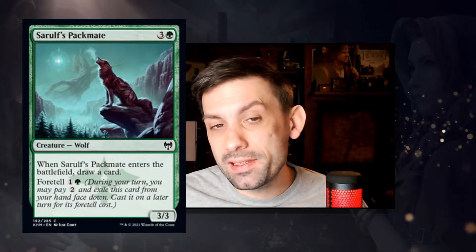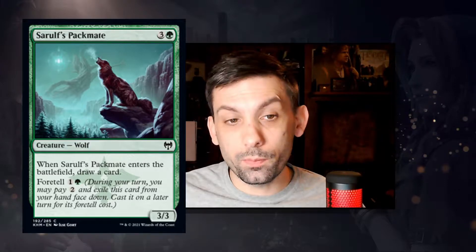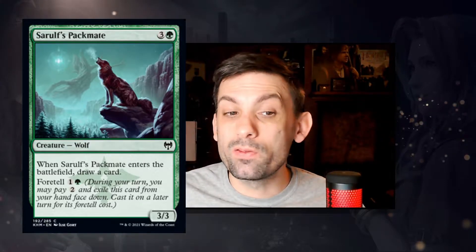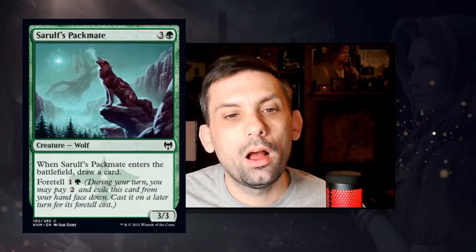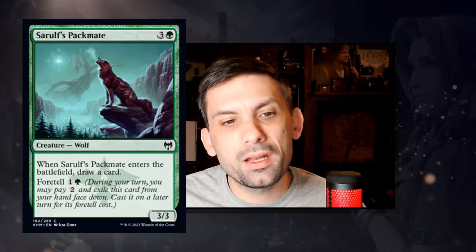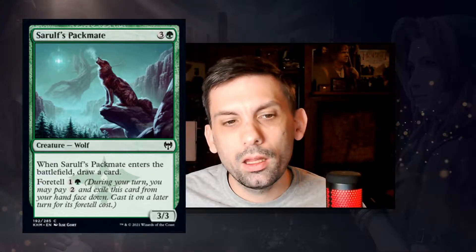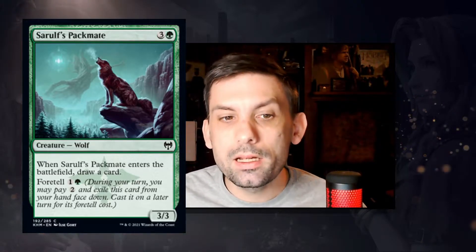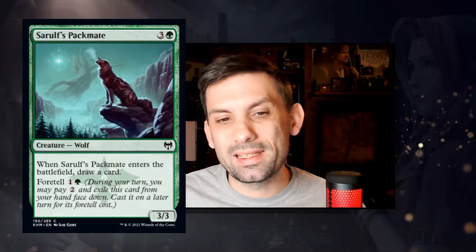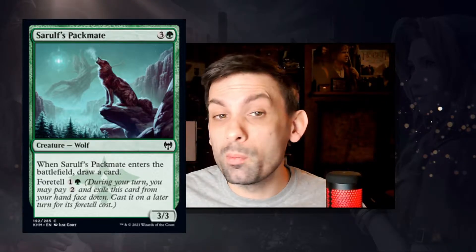The next card is Sarulf's Packmate — a 3/3 for four mana, one green and three colorless, a creature wolf. When it enters the battlefield, draw a card. You can foretell it for two mana and then play it from exile for one green and one. It's a really cool draw piece in limited — it replaces itself, which is never bad. Where it could really take off is if there are other cards that reward foretelling. As it stands it's solid in limited, but if foretell synergies get broken, this could see constructed play.